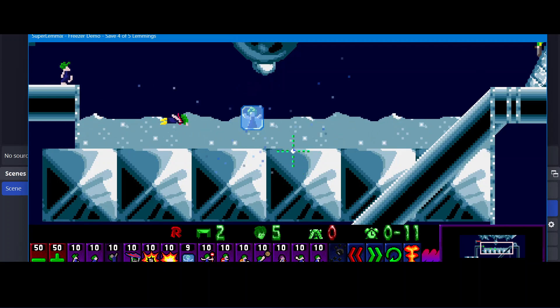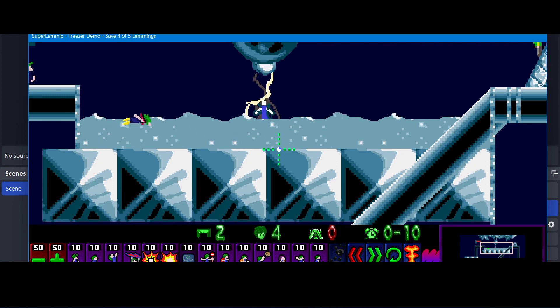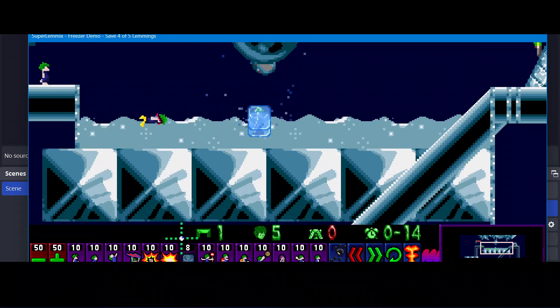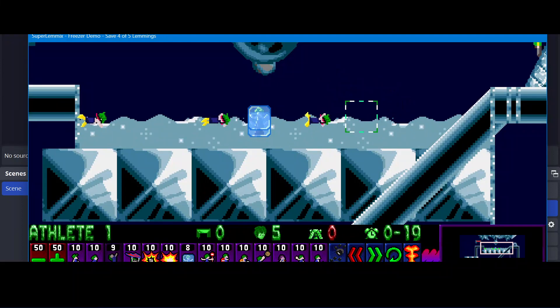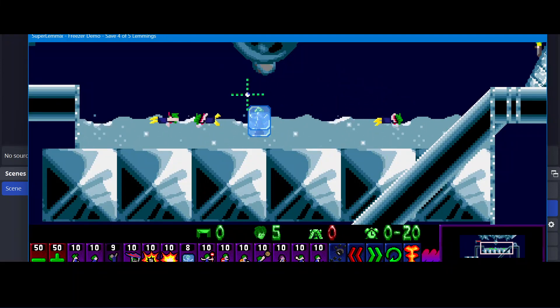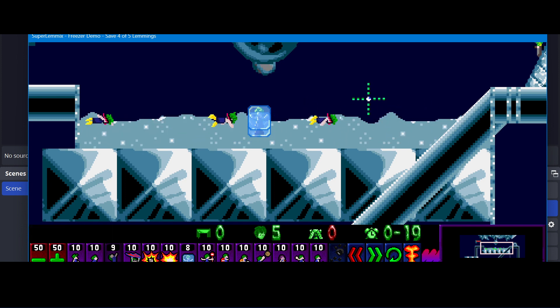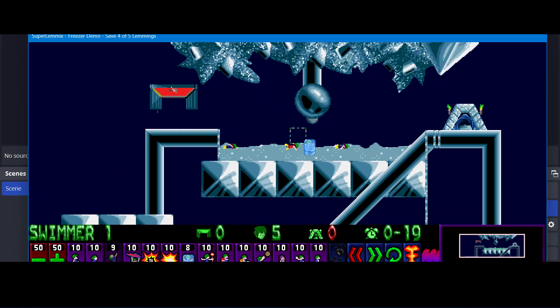We want to do that a little bit later so that they can be safe from the trigger as well. There he goes, and now we've got a worker on this side. So you've got this quite unique setup where the freezers are acting as a blocker which can be climbed over, so that a worker lemming can go ahead. Quite a unique scenario which may have some use. That's just another thing that you can do with freezers.